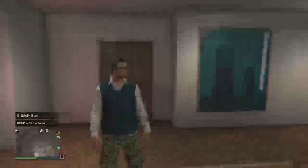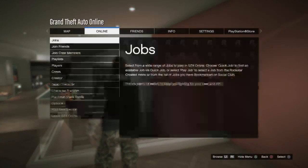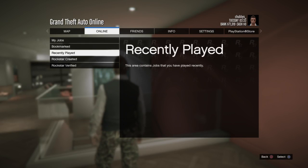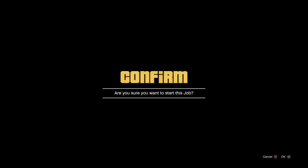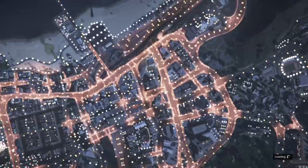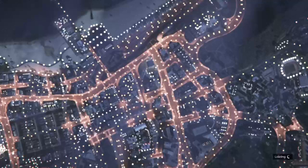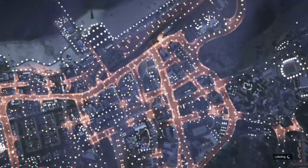Once you have this vest shirt, go to Online, go to Job, play job, and go to Rockstar Created. Go to mission and start this mission right here. Wait - I did this wrong. First step - I forgot: you need to buy that white band shirt first, and you need to save the outfit.